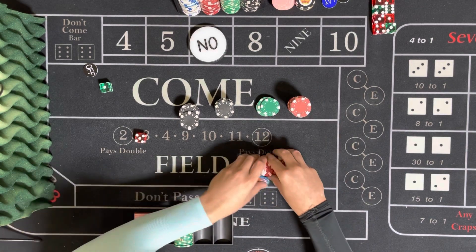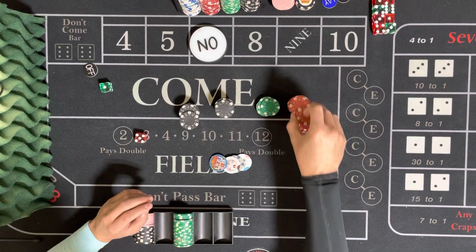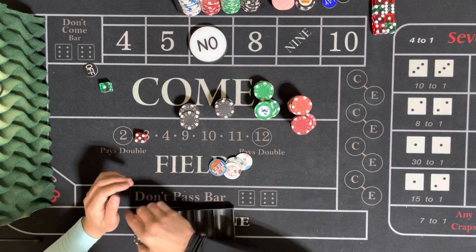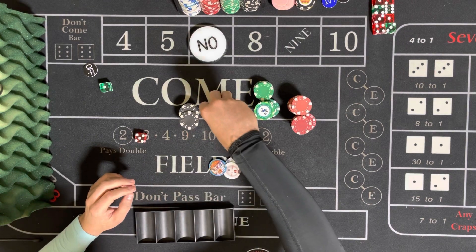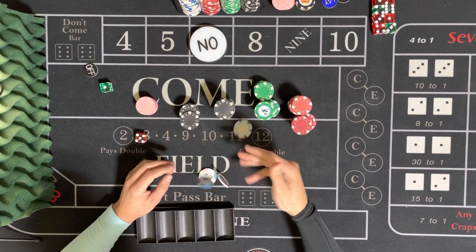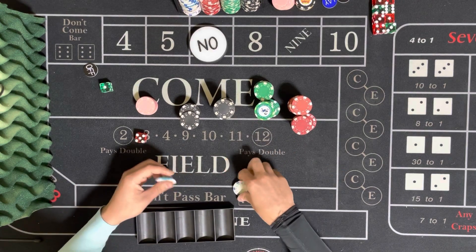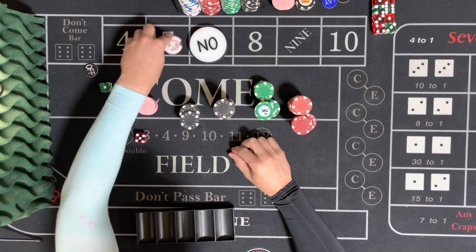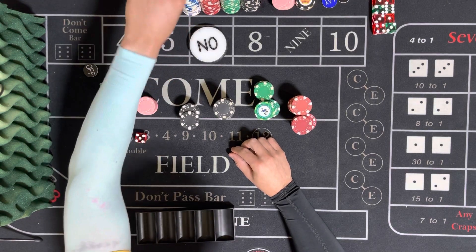That's good enough for me — knowing when to walk away. Especially as a pass side player, or a pass line player, or a do side player, however you want to describe yourself — that is super crucial. The last 3-4 episodes I've been carrying around this $4, I'm just going to tip it to the house. Good job dealer, for dealing with all these awesome numbers.